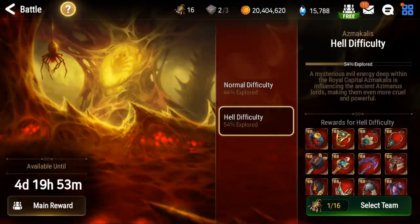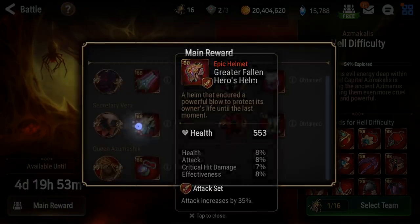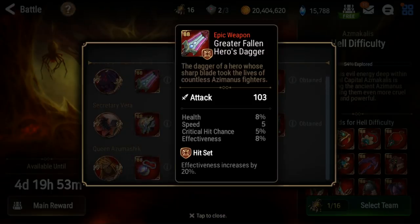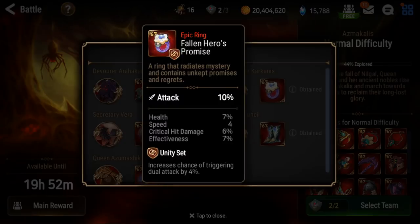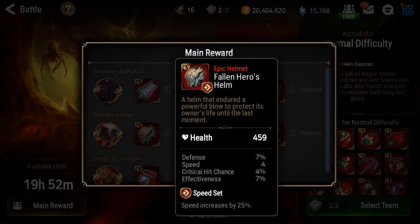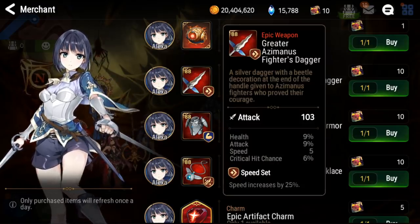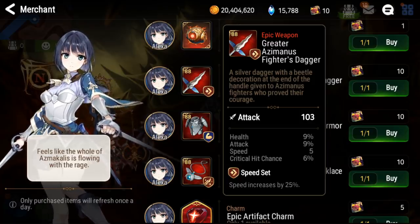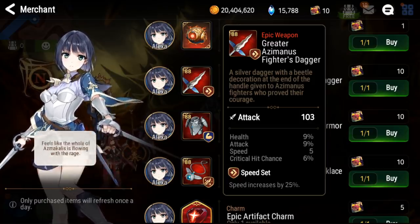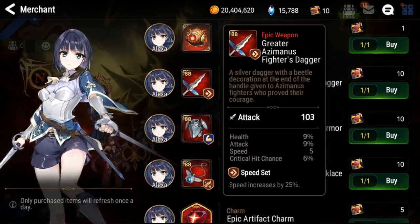You also have Labyrinth on Normal and Hell difficulty. Both give gear — there's a guaranteed drop of one piece when you first kill the boss. It's not an actual set; it seems kind of random. On Hell difficulty they're 88 epics, and on Normal they're 67 epics, which can still be alright. In the Labyrinth shop, they also have gear. Personally, I can only recommend the 88 sword — for PvP, speed is very important, and this is your best bet at getting nice speed on a speed set piece. It's an 88, it starts with 5 speed, it's epic — your best bet to get good speed.